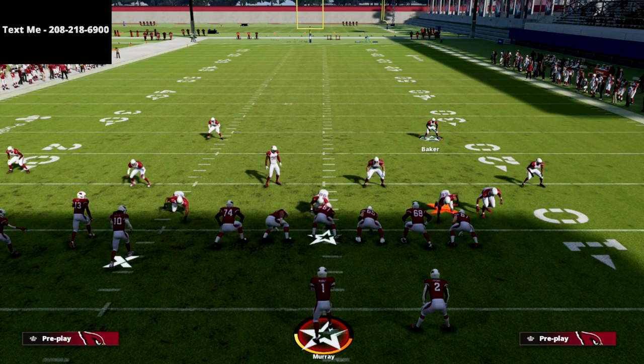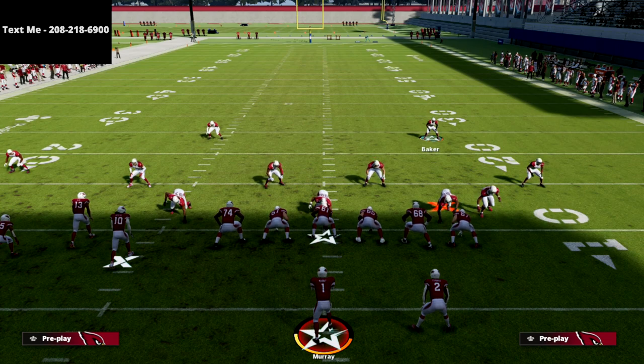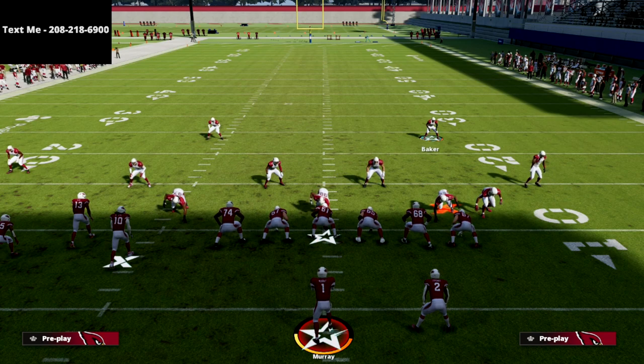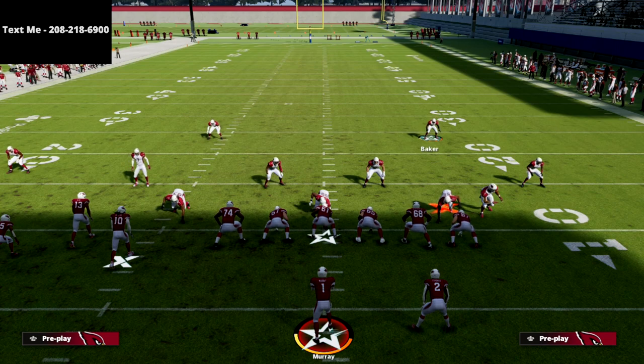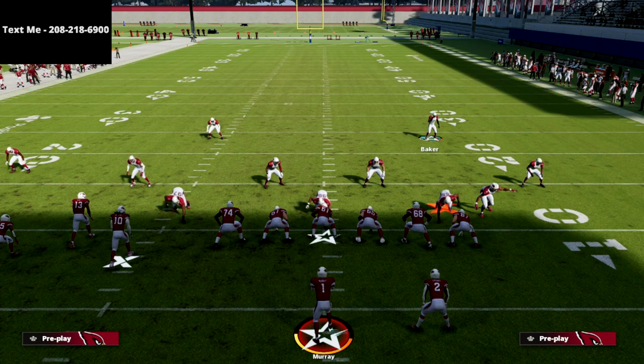I absolutely love this defense right now against the bunch tight end — I think you should try it out. If you want to get my full Nickel 2-4-5 Odd defensive eBook or my Nickel Triple defensive eBook, they are both on sale for just fifteen dollars. I'll put links to both in the description of this video. Cover Six is one of the most versatile coverages you can run in Madden 22 this year — there's so much you can do with it, especially with audible tricks and hot routing tricks. Thanks for watching!